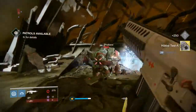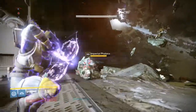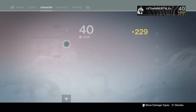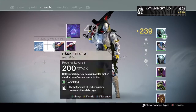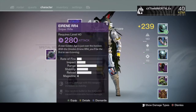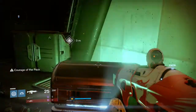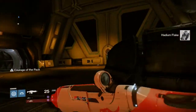Done — easy peasy! Leveled up! Screw you, you're dead. Oh yeah, this is way more power — swapping that for sure. A Vex Minotaur is falling. Oh look at that, 248 light — I am looking solid! This chest — oh yes, Hadium Flake, perfect!